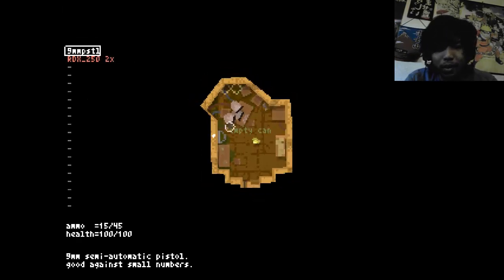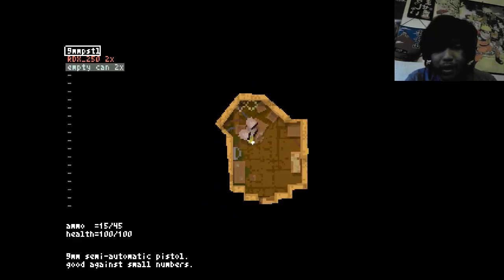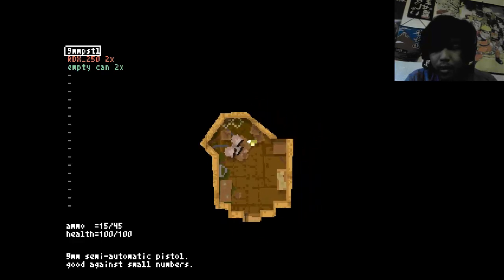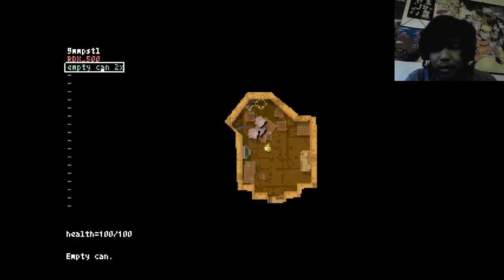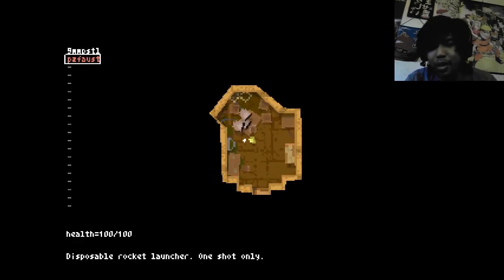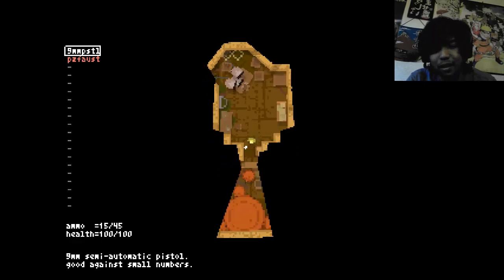I'm going to skip the tutorial. Let's pick up this can. I have a pistol, highly explosive material, and an empty can. Let's combine this with that. I just made something — disposable rocket launcher, one shot only. So I combined the explosives with the can and that made a rocket launcher. Pretty cool. Let's go.